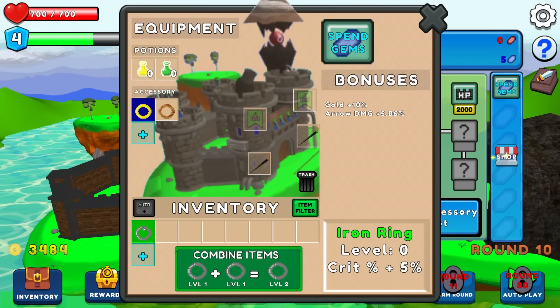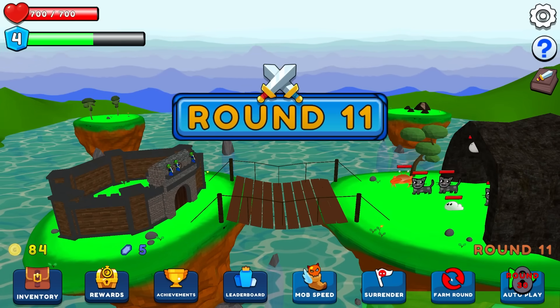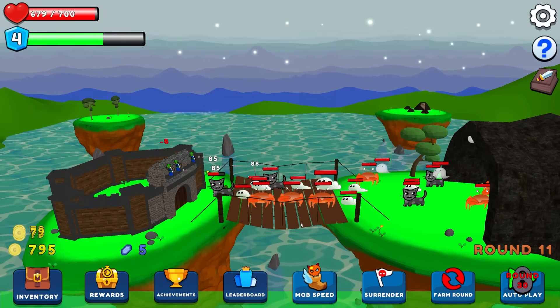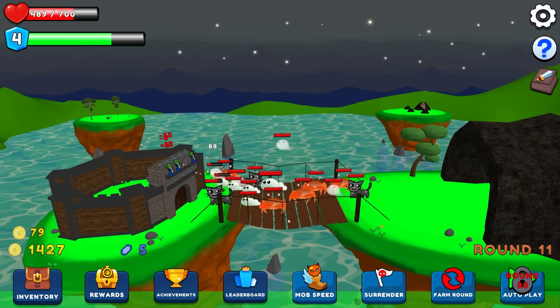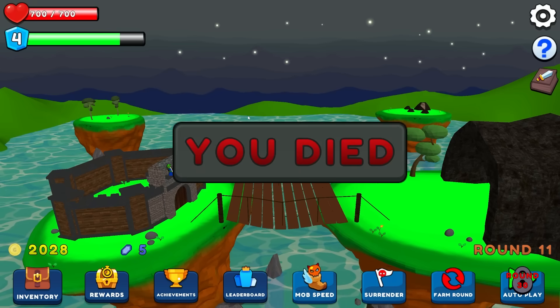An iron ring dropped - that gives me a five percent crit chance. I don't really want that though. I like my arrow damage. Let's get an extra archer and farm the current round. Now I have to kill cats - that's grim. There are a lot of them and I'm taking pretty heavy damage. Do I even make it through this round? My health is dwindling real fast - survey says no, I'm dead.